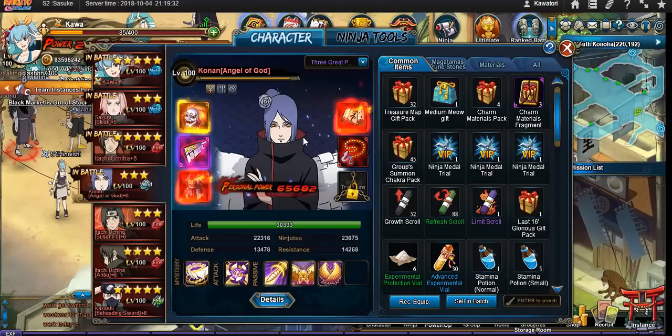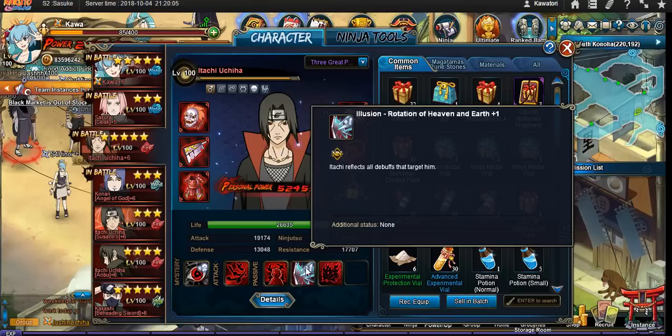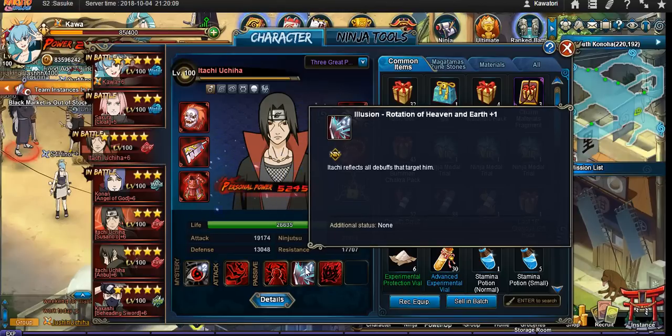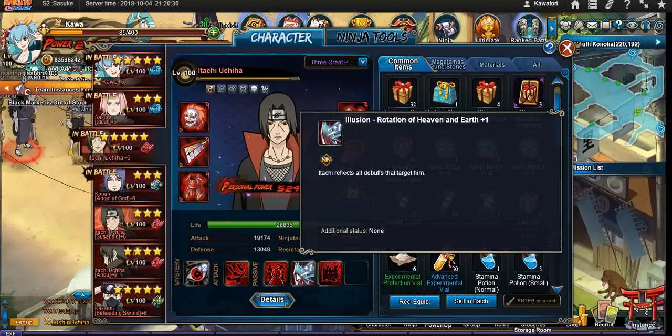In this team, Conan serves the role of a secondary DPS, and she also serves as hard CC when I do a Shark Bomb. Itachi is here to further assist with his CC — specifically the sleep from his standard. The Tsukiyomi is just a bonus that gives you more chakra so that Conan can go off. But secretly, Itachi is a very good weapon against fighting other Chaos Water mains, especially if you have his Rotation of Heaven and Earth booked. Because once he has this, all debuffs that come towards him he reflects back. If you're playing Chaos Water, you have no option but to hit him with your AoE spells, which could potentially reflect the Chaos back to you — and that's very detrimental in a Chaos Water main mirror match.